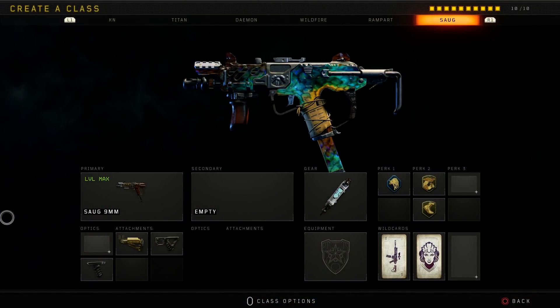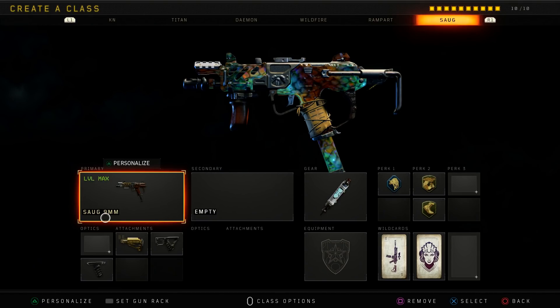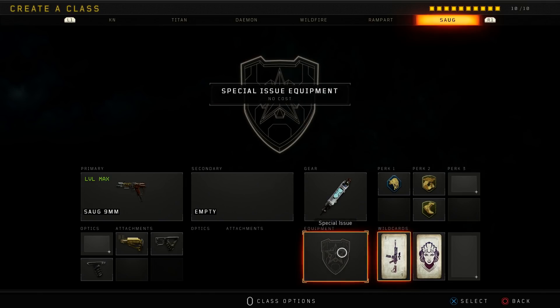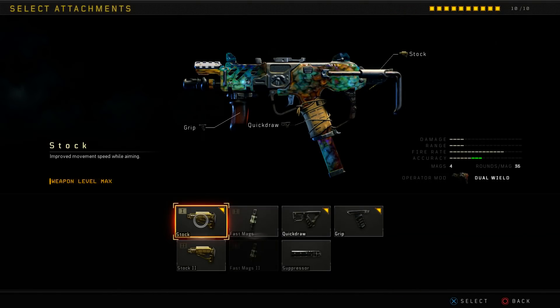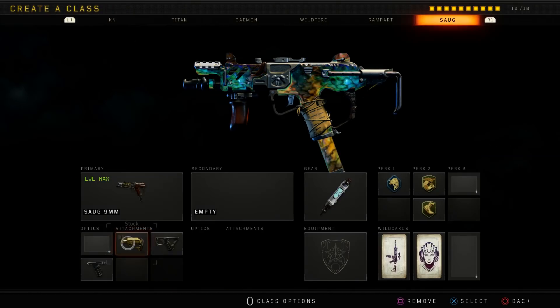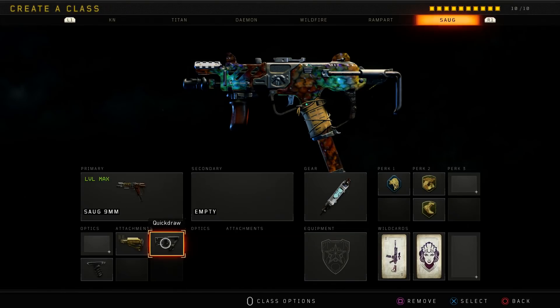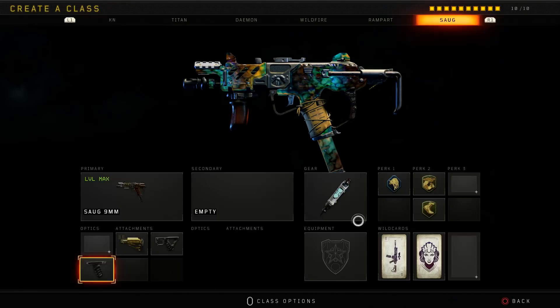For this class setup for OpticsGum, we're obviously running the SOG 9mm SMG with three attachments on it. You have to run Primary Gunfighter 1 so you can throw in that third attachment. We're going to be running Stock, which allows you to have increased movement speed while aiming. You're going to run Quickdraw so you can aim down sight a little bit faster, and you're going to be running Grip, which reduces recoil while aiming down sight.